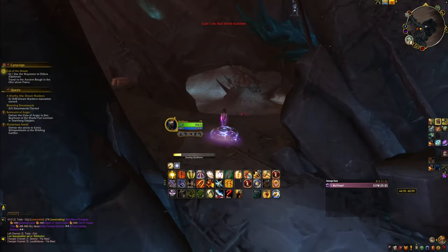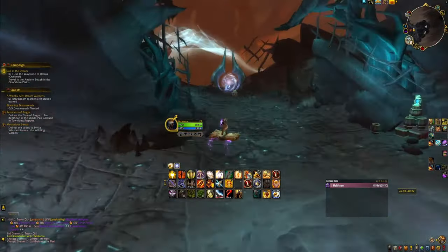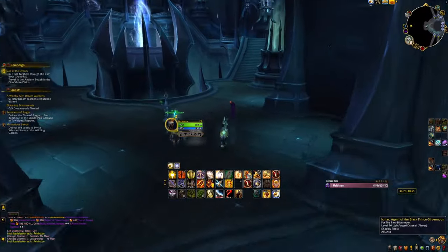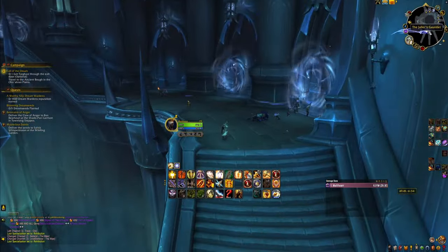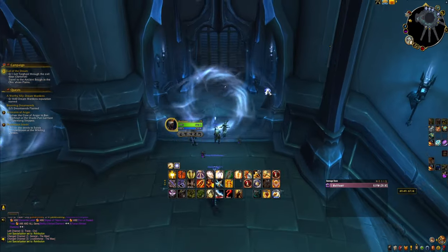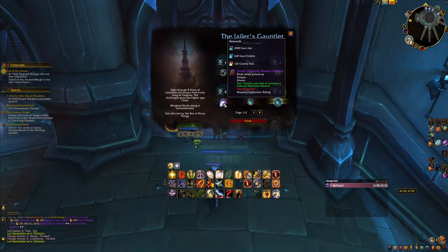But assuming you have unlocked it, go to Shadowlands, head to Torghast through the gateway in the middle of Oribos, and then on the left from where you land. In here you'll find various challenges, one of which is the Jailer's Gauntlet — it is the first portal on your right as you make your way inside. If you haven't completed any layer of the Gauntlet yet, you'll have to complete Layer 1 to unlock Layer 2, and so on. To get the mount, you just have to beat Layer 4.